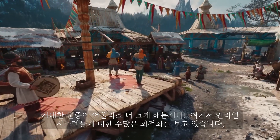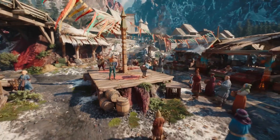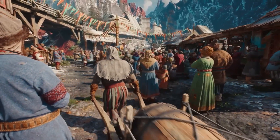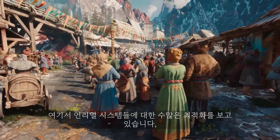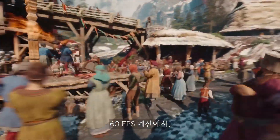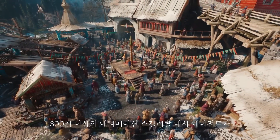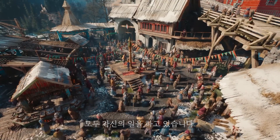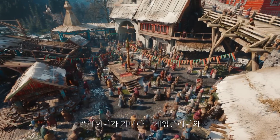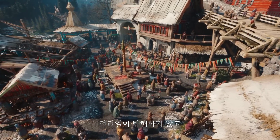A great performance deserves a huge crowd. You are seeing tons of optimizations here to many of Unreal's systems, including an entirely new Unreal animation framework, allowing us to fit easily in our 60 FPS budget — not just in rendering, but also with room to spare on the game thread. Over 300 animated skeletal mesh agents all going about their business. The whole point is to leave breathing room for developers to introduce the gameplay and systems that players expect, empowering you to make your worlds come to life without Unreal standing in your way.